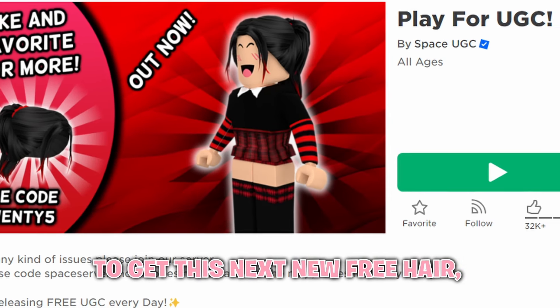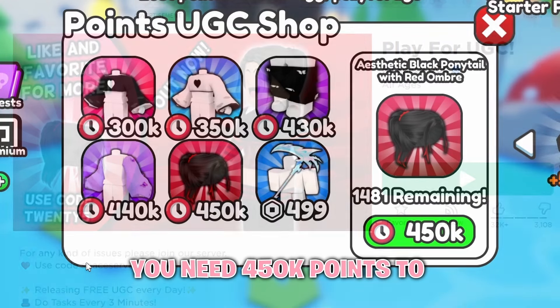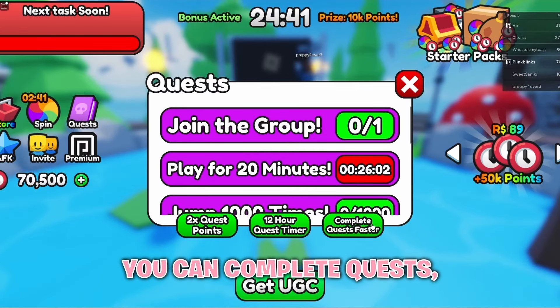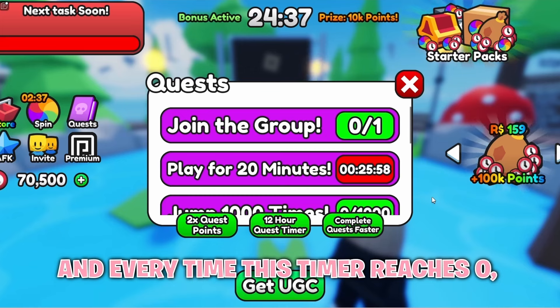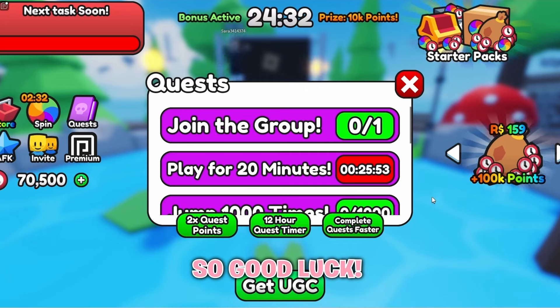To get this next new free hair, you have to join Play for UGC. You need 450k points to claim the hair. To get points, you can complete quests and these tasks that randomly appear in the corner. And every time this timer reaches 0, you will get a ton of points at once, so good luck.